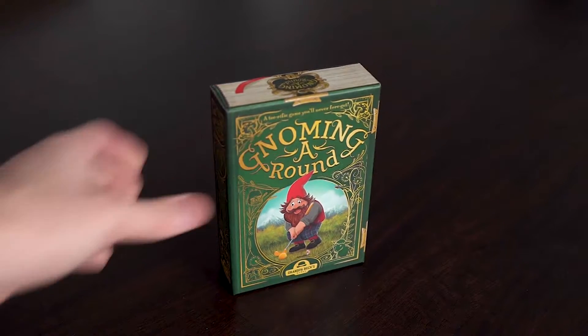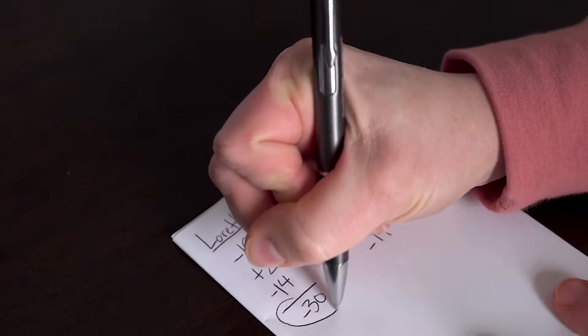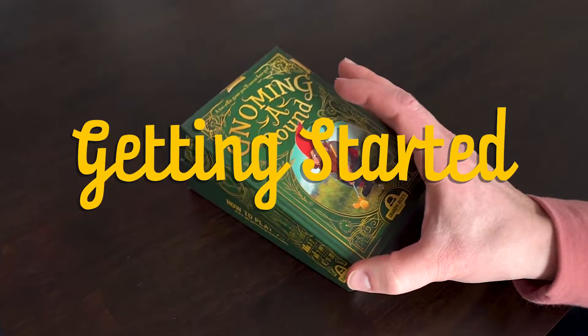Grandpa Bex Games presents Gnoming Around, a game for 2-7 players. To win, you must be the player with the lowest score after 3 rounds. Let's get started.